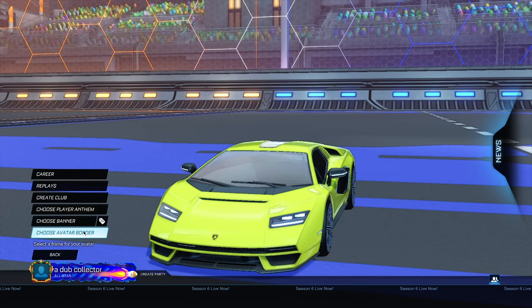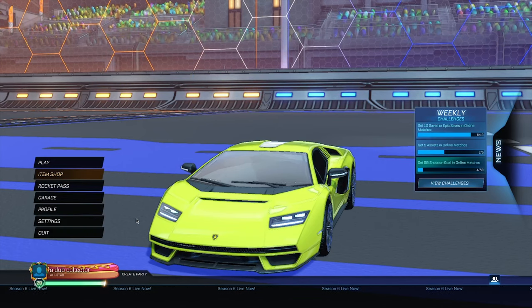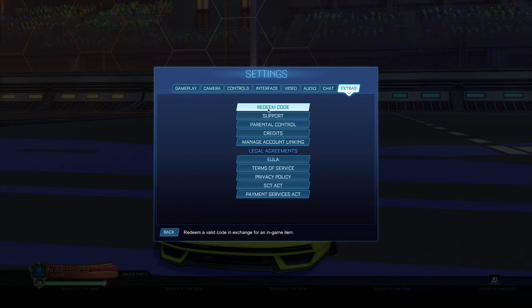Once you're back at the main menu, go to your Profile and choose a banner different from the one you're currently using — I'll go with the Hot Dog banner. After switching your banner, go into Settings and then click on Redeem Code.